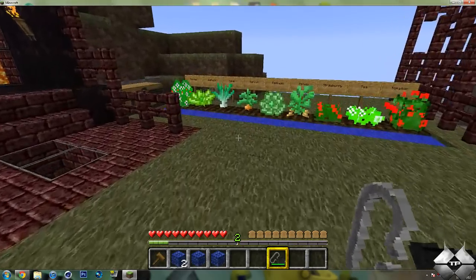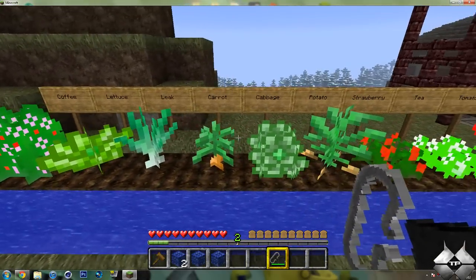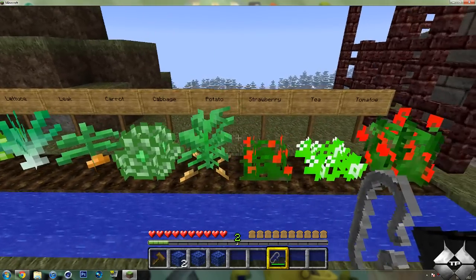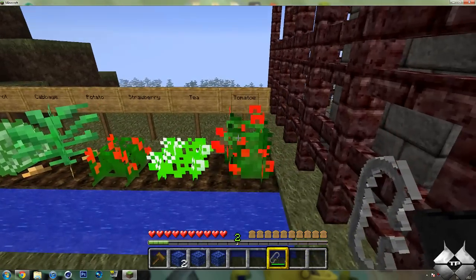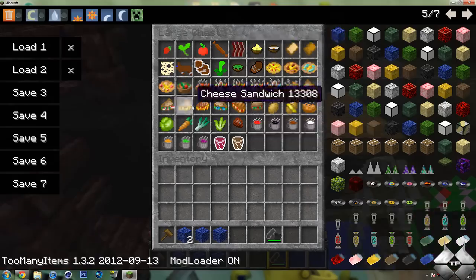Now for all of the different food, you can plant coffee, lettuce, leek, carrots, cabbage, potatoes, strawberry, tea, and tomatoes. And here's all the food that the mod adds for drinks and everything.